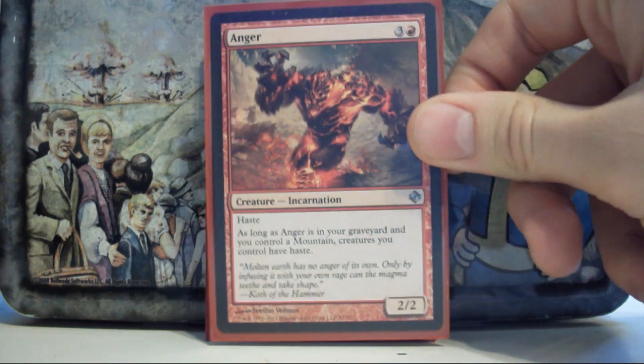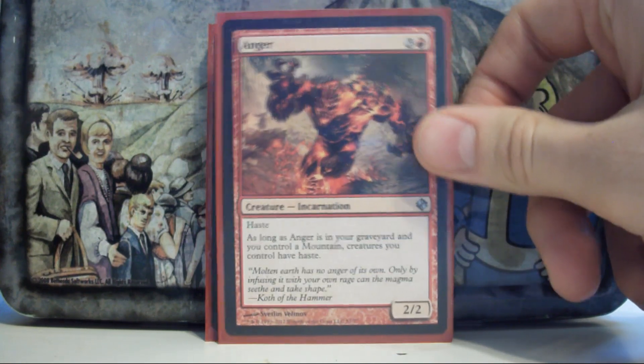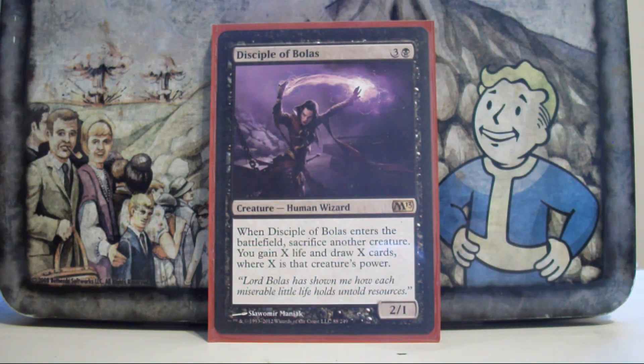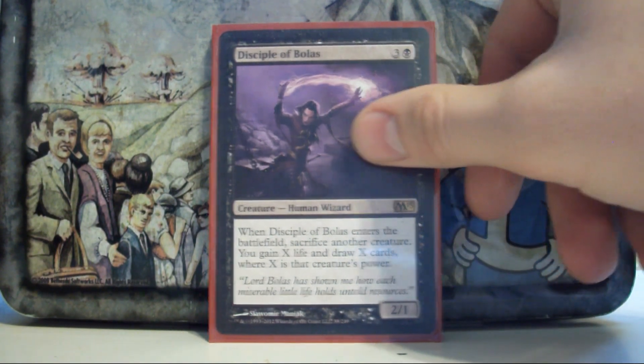I can use Anger as an Entomb target, pitch it to Faithless Looting, and when I ran Survival of the Fittest I would often tutor it into the graveyard. I cut Survival of the Fittest because this deck didn't have enough creatures to make full use of it. Disciple of Bolas — draw cards and gain life. It was a contest between this card, Greater Good, and the 5-mana green Garruk. This card won out because it also gains life and, being a creature, it's easier to tutor for and recur.